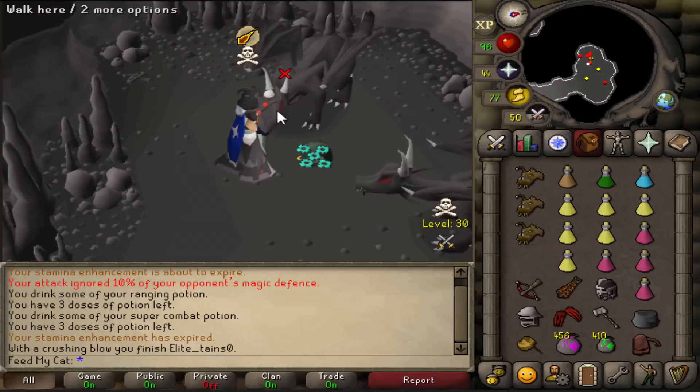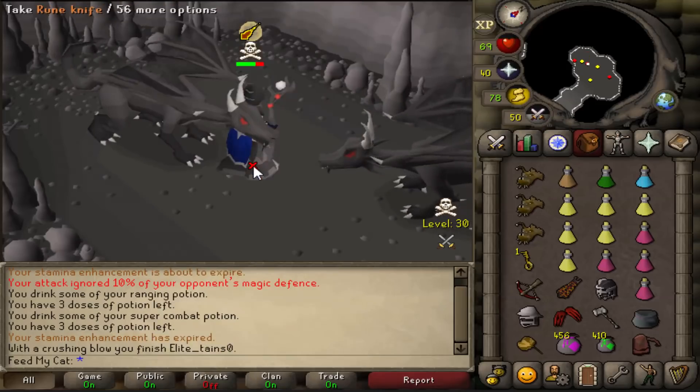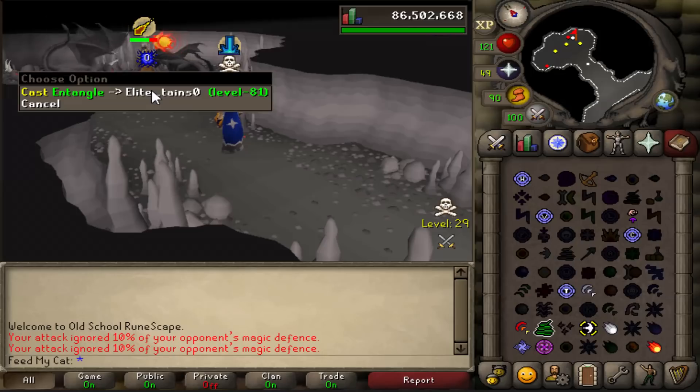This guy got the tally on me last time. A Laren's key - this is actually some bank. One Laren's key and 600k. Got him again - he is free to run here, but why he does not, I don't know.